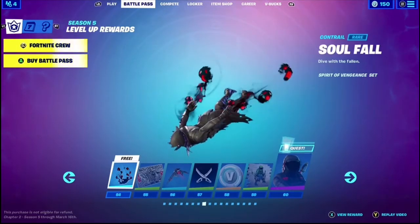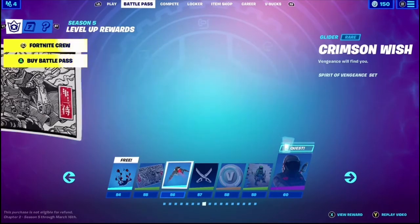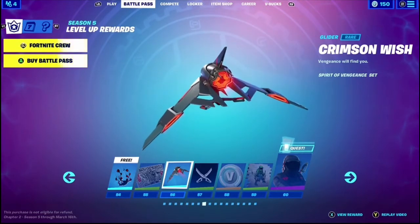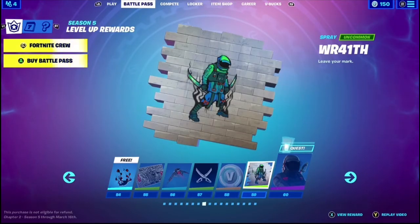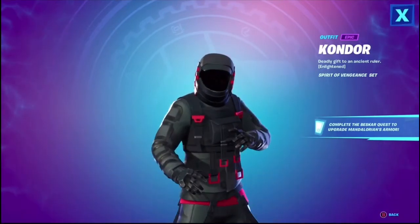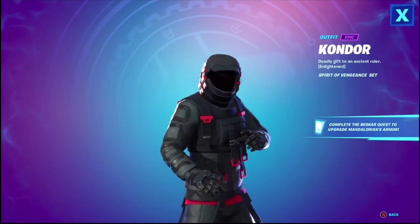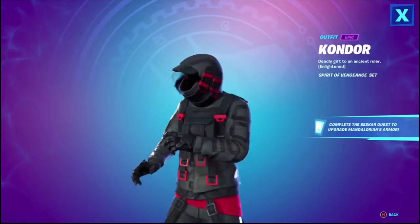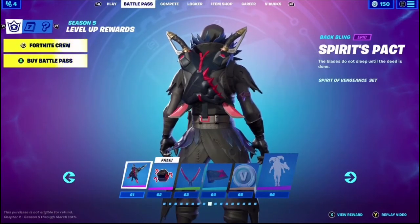Soul Fall — ooh, that's cool, I like that. Warrior Spirit — not bad, I like that loading screen. Crimson Wish. Wraith — I'm guessing. Ooh, that looks like Fresh. Condor — oh, that's cool, I'm definitely going to use that. That looks so cool. It reminds you of the Fresh skin but as a dark form instead and no face. That is cool, it's like a reskin. That's nice, I like that. I'm going to cop that.